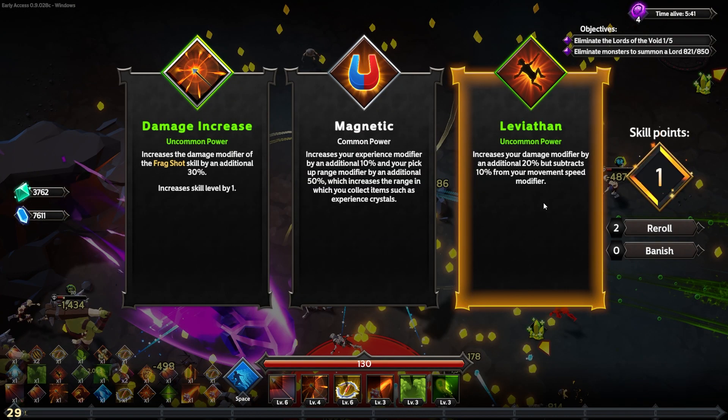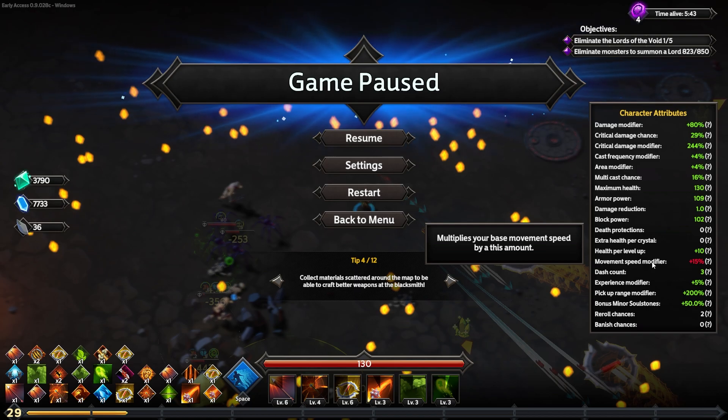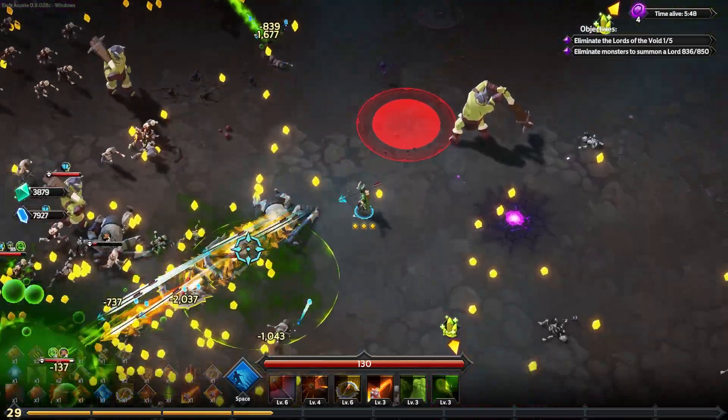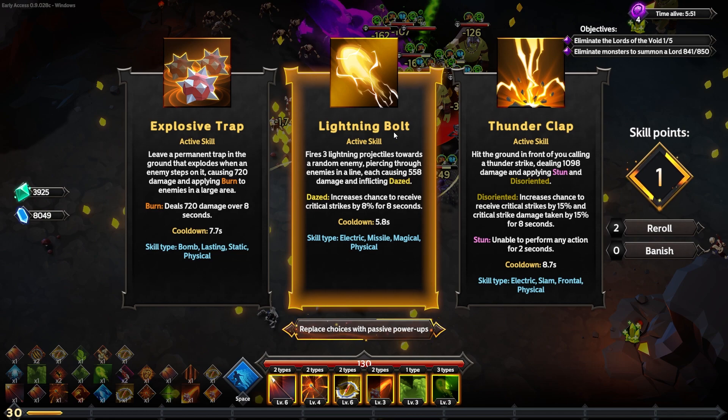Another almost instantaneous level up. I'm going to give everything an extra 20% damage at the cost of 10% movement speed. Now we have an extra 80% damage, but my movement speed modifier is only plus 15%. I'm not sure why that's red — maybe my character by default has a plus 20% movement speed. I should be sacrificing too much movement speed, but hey, I still feel fairly quick and I have three dashes.